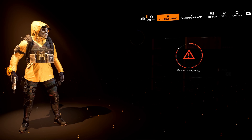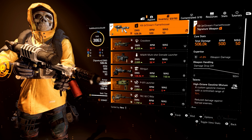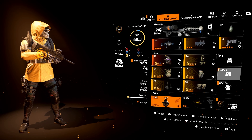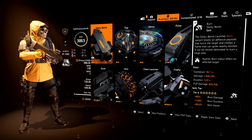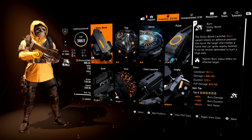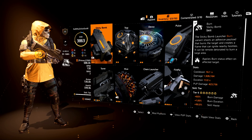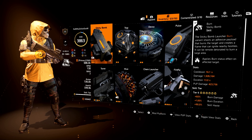Without further ado, it is time for your build breakdown. Starting off at the top, we are using the Firewall Specialization. The reason being is that it extends your burn duration. Our primary skill for this build is going to be the burn sticky. Whenever you are starting an engagement — like you saw in both PvP and PvE — I would always lead with the burn sticky because once you get that Creeping Death proc, they are all taking that burn damage and they will all die. It doesn't matter if they're players or NPCs.